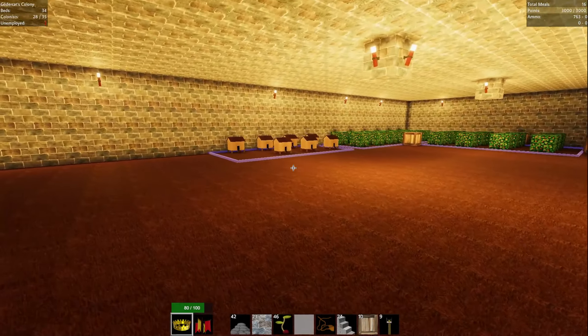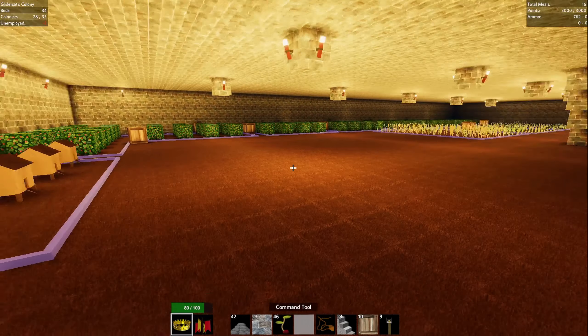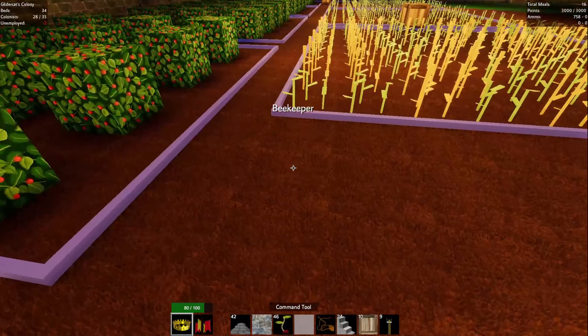Why don't we place that and see. Let's do that right now, actually. We might be able to do it over here. Let's see how big it is - is it in here? Beekeeper. Boom.